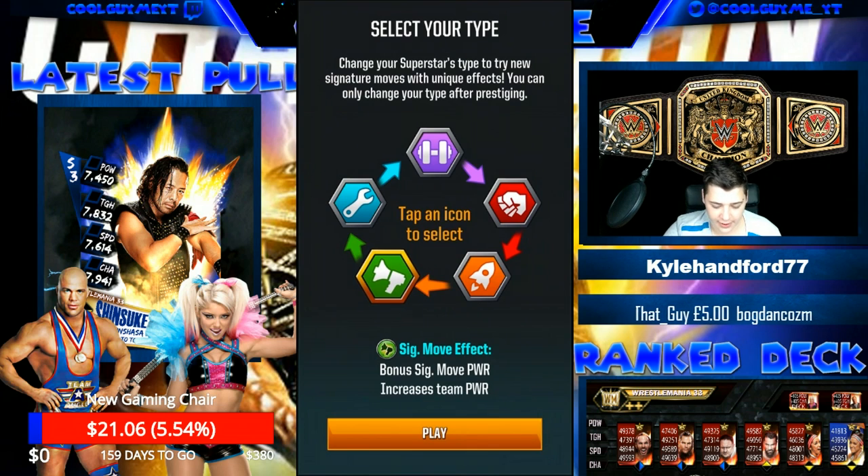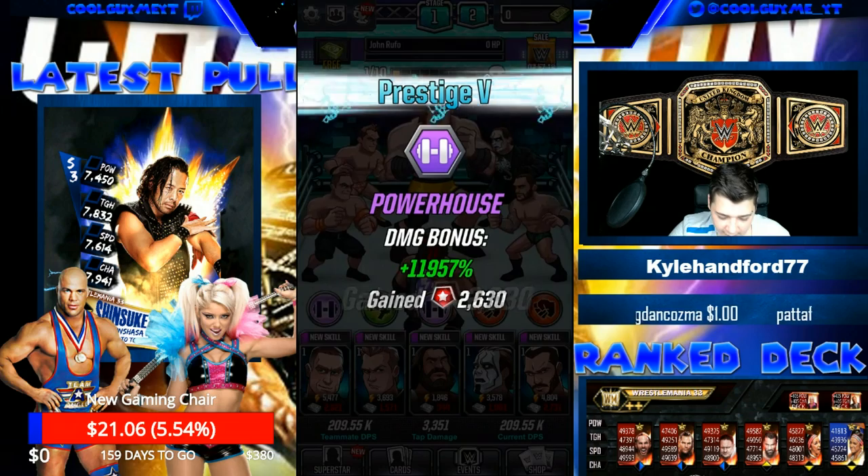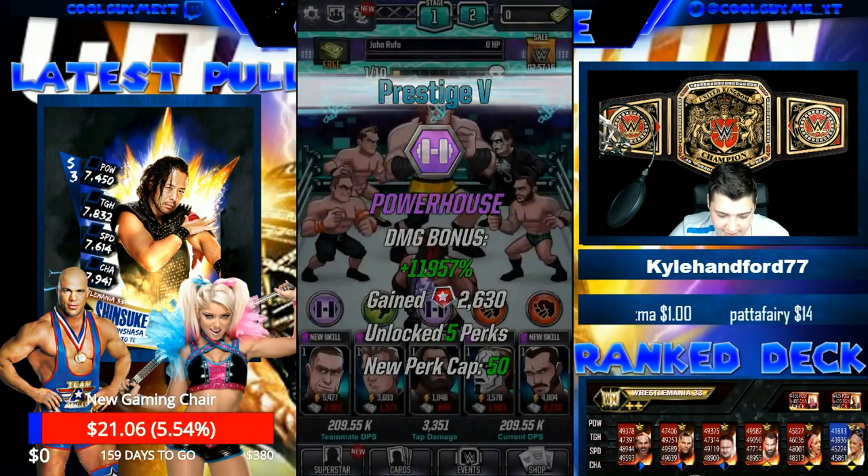I'm going to go toughness. Yeah, I'm going to go with that one. There we go, prestige number 5. Look at those perk points, that is insane.